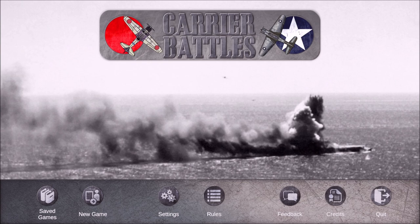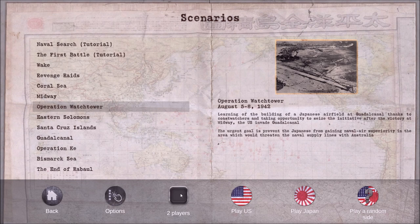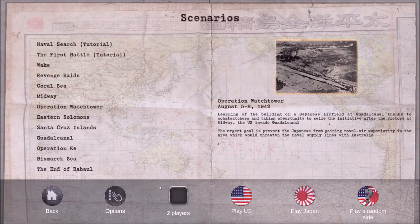There is now Chinese and Japanese language support for people in those countries who want to read it in their native language. Also, let's go to a new game and pick a scenario — look at this: it's no longer solitaire play only. We now have PBEM available in the game. So if you want to get into some carrier-on-carrier action with friends, that is now an option available to you.